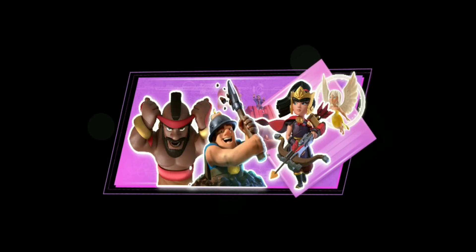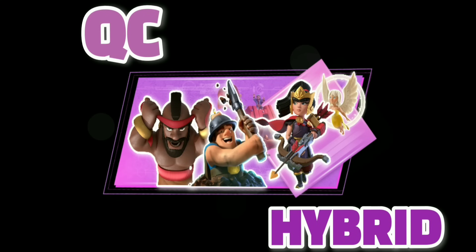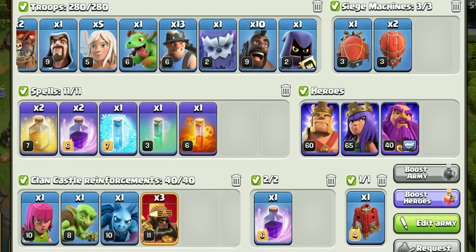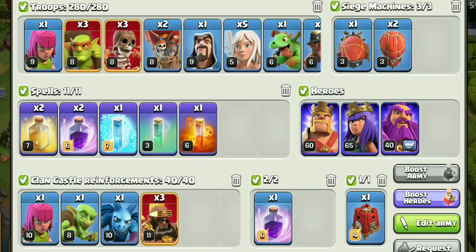At number two we have one of the best attacks of TH12: Queen Charge Hybrid. It works on any TH12 base. This is the general army composition — you can swap the stone slammer with a flame flinger on some bases.